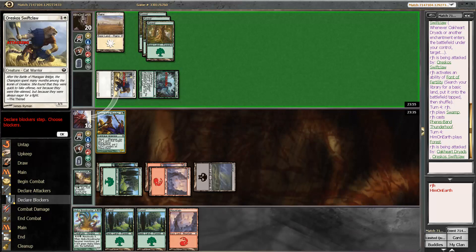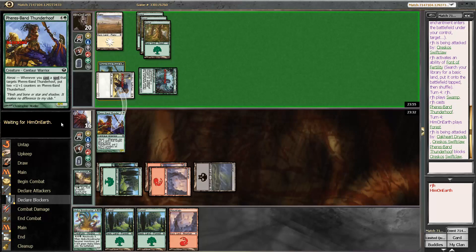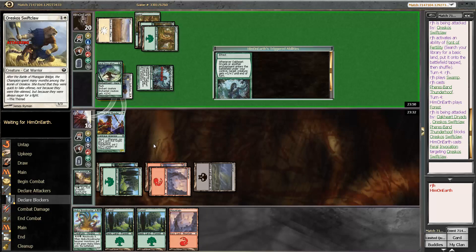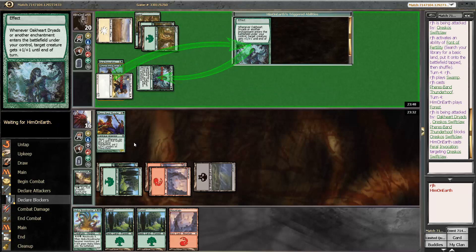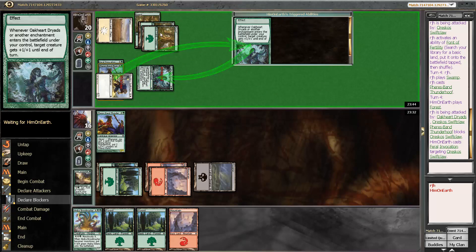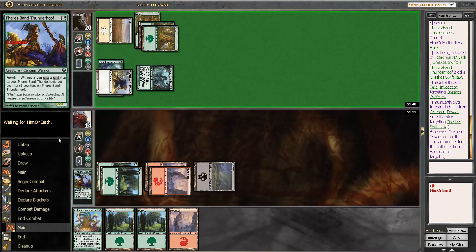If my opponent only attacks with Swift Claw, probably don't block. I'll block with the Oak Heart Dryads. A plus two, plus two gets me, but I don't think I'm going to be taking five. Actually, if that's the case, I think I do want to block the Swift Claw, because a lot of the combat tricks don't get there. Feralmication! That's a good one. My opponent puts the trigger onto the Swift Claw — that was going to blow me out anyway. At least I saved a lot of damage.